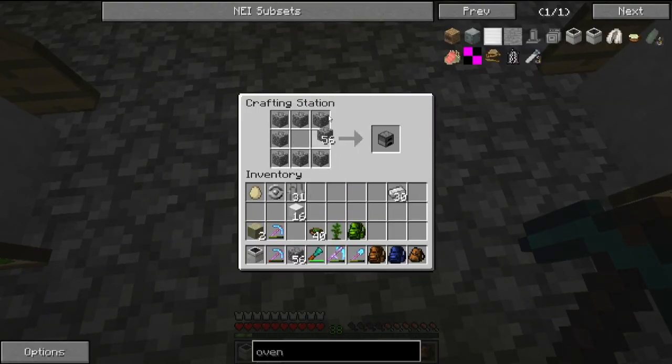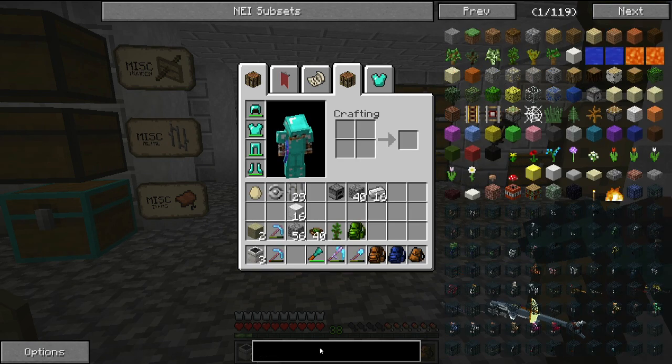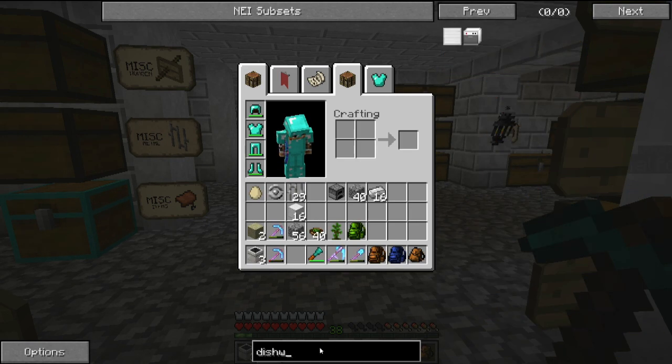So let's make ourselves a couple of furnaces — actually I think three would do it. Three ovens in the kitchen, simply like this. And what else? So we've got the oven, I think we're going to make ourselves a dishwasher, if I spell that right.